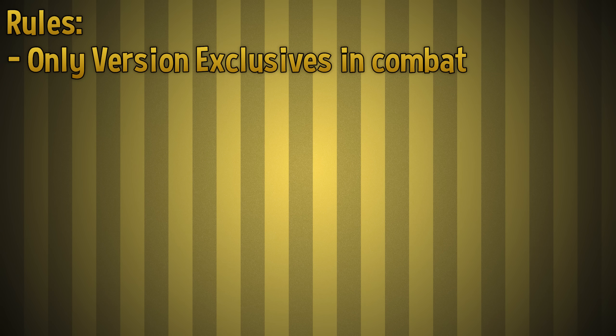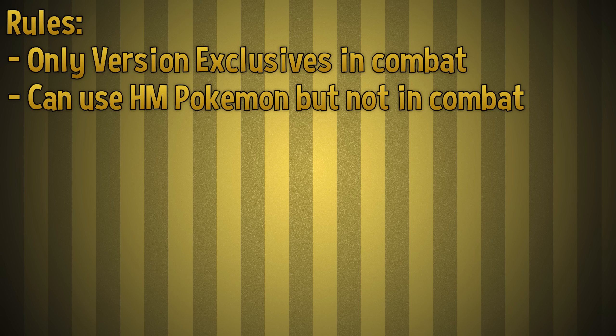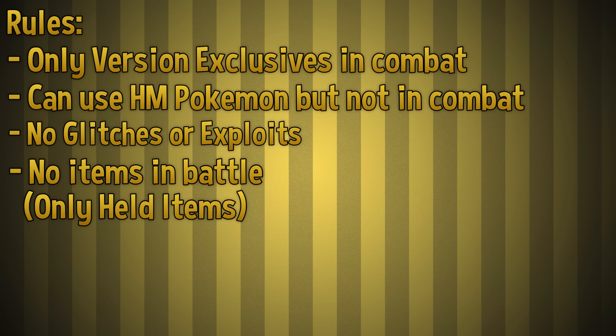Let's explain the rules. In combat, I can only use version exclusives. I'll need other Pokemon to use HMs, but I won't be allowed to use any of those Pokemon in battle. No glitches or exploits, no items in battle, only Pokeballs, held items, and items outside of combat are allowed. If you enjoyed this video, be sure to like, subscribe, and ring the bell for more.